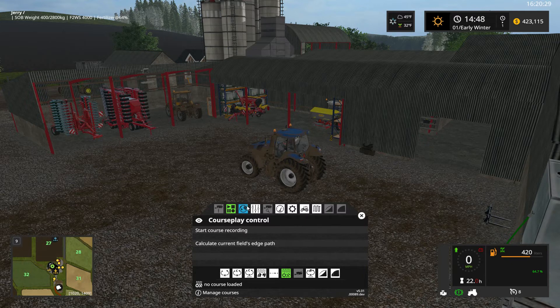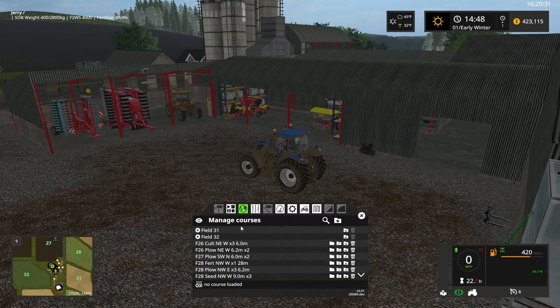There's going to come a time where things are going to get a little out of control with your course play routes. And there's a very easy way to organize things into folders where you can basically create a subfolder, call it Field 31 or Field 32, and put all of your course play routes for that field into those folders. It keeps everything clean and organized, because you don't need to see course play routes for Field 26 when you're going to be working in Field 32 or 33 or whatever.